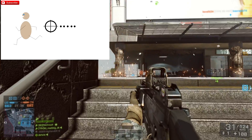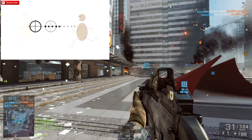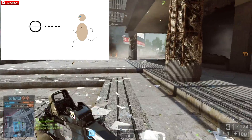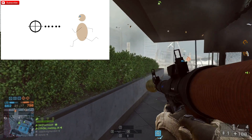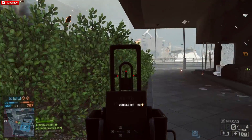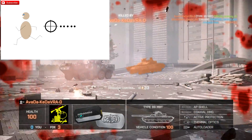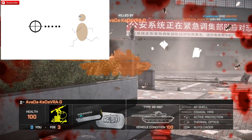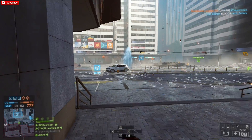If your crosshair is in front of the character or the moving target you're trying to shoot, that means your sensitivity is too high. Go into some matches, try to hit some moving targets, and see where your general shooting area lands. If it's behind the target, bump it up a little. If it's in front of the target, bump it down.